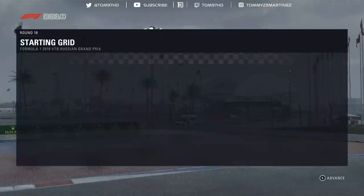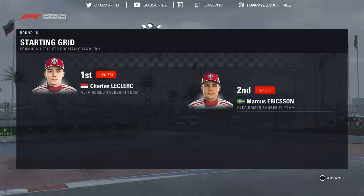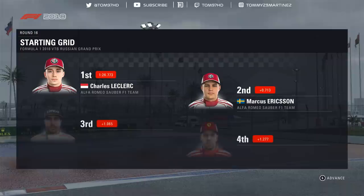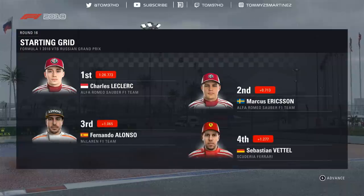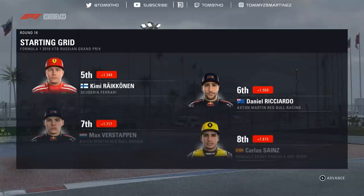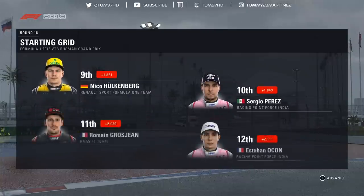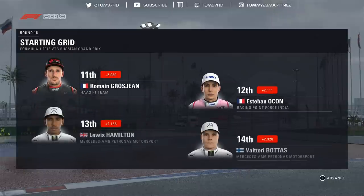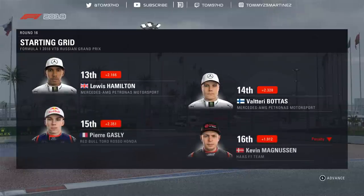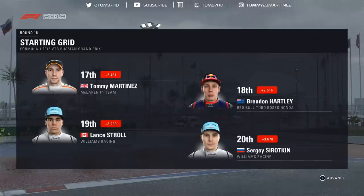Let's look at how the cars line up: Charles Leclerc on pole, Marcus Ericsson on the front row. Then Alonso, Vettel, Kimi Räikkönen, Ricciardo, Verstappen, Sainz, Hülkenberg, Perez, Grosjean, Ocon, Hamilton, Bottas, Gasly, Magnussen who took a grid penalty, Martinez, Brendan Hartley, Stroll, and Sergei Sorokin rounds off the grid.